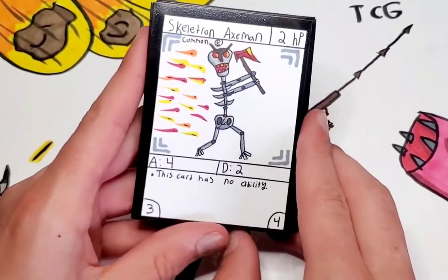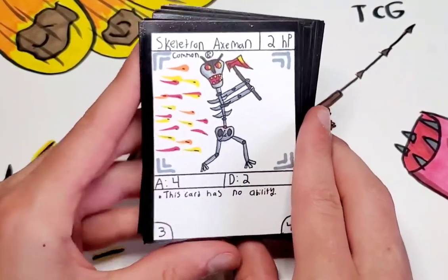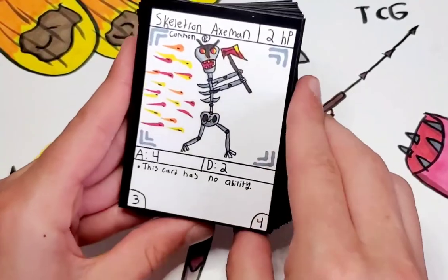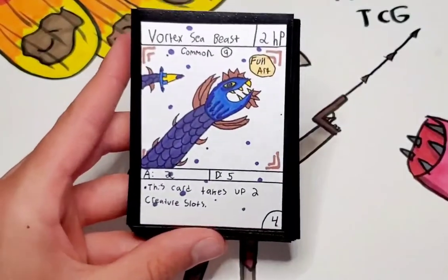Next is Skeletron Axeman. I might do an archetype on this guy with more Skeletron cards, but I'm not sure. 2 HP, 4 attack, 2 defense — no ability, but it's still good.